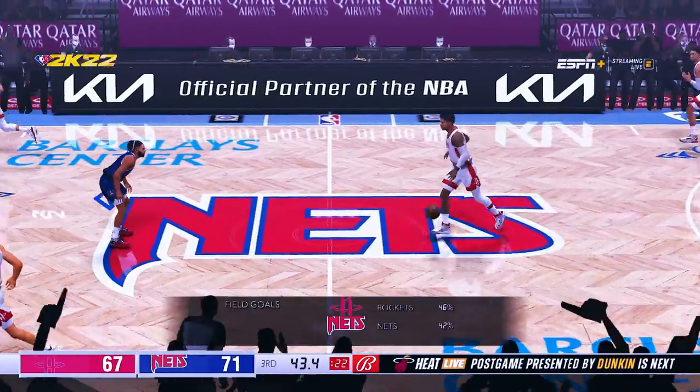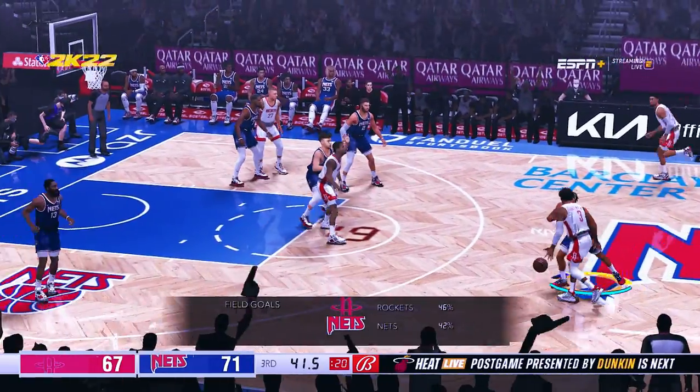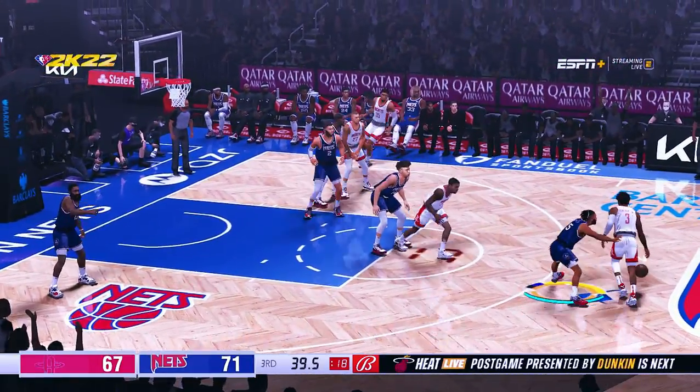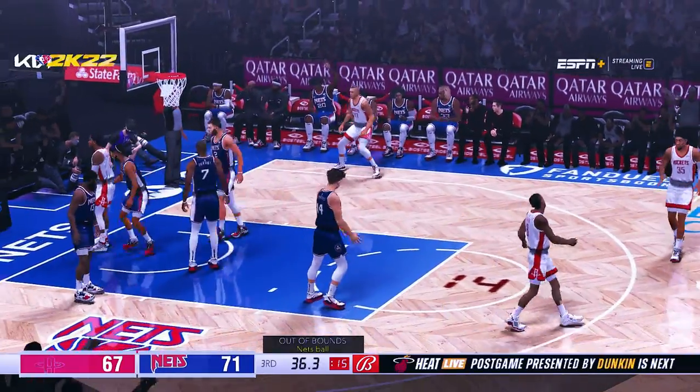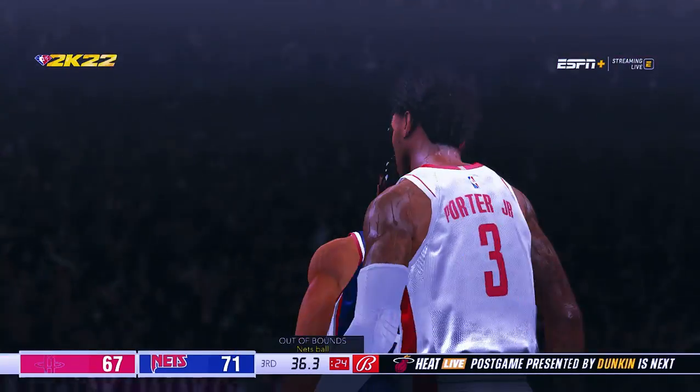Here is Houston. Here is Porter, 16 points for him, and it's set back by Mills. And out of bounds, it's Brooklyn's possession.